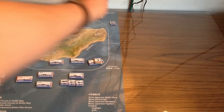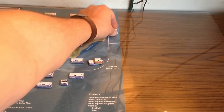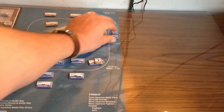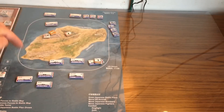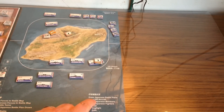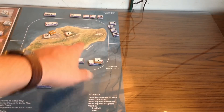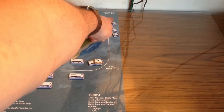You draw the required number of Japanese battle plans randomly from a draw cup — like the American battle plans, they confer little advantages for the Japanese force, applying to their whole force for the length of the battle turn. You then move US aircraft to any area on the map — either the Japanese ocean, the coastal area, or the island area. After positioning all US aircraft, you roll separately for Japanese bombers and then Japanese fighters.